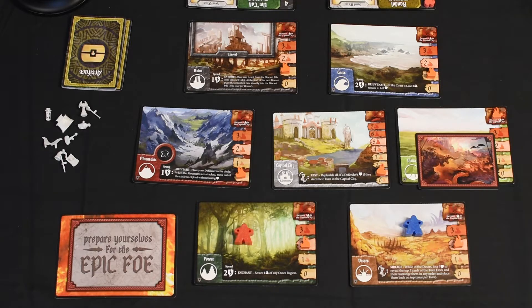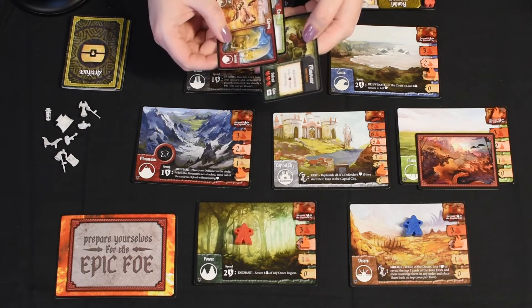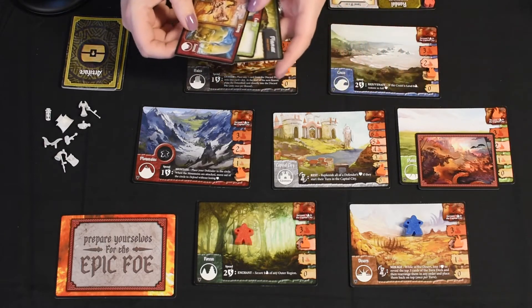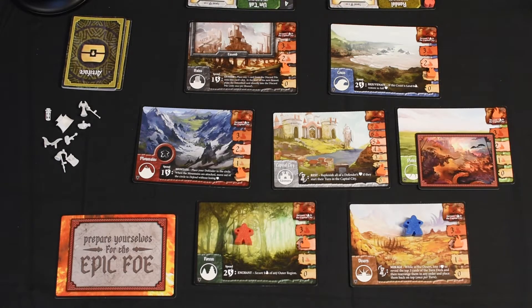So we're gonna sacrifice one — he's down to one now, we gotta get back into the Capital City to replenish. Let's take a look at the top three cards of the deck and flip them over. The Minotaur is next, so let's just get him out of the way, and then we'll leave these two as they are.